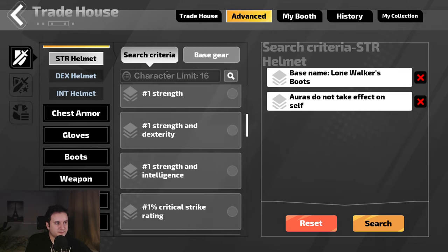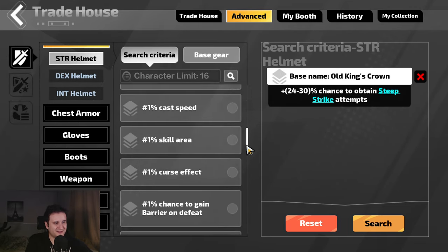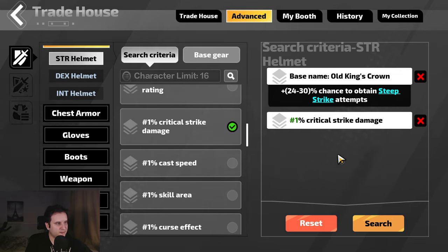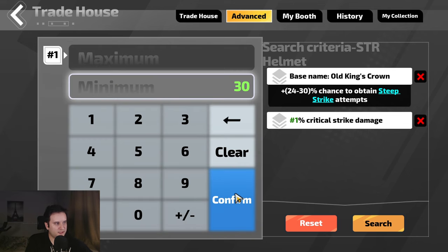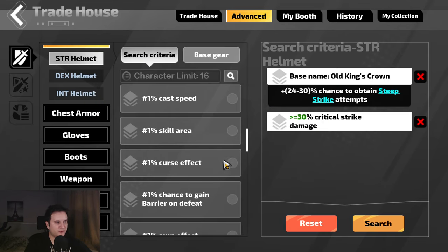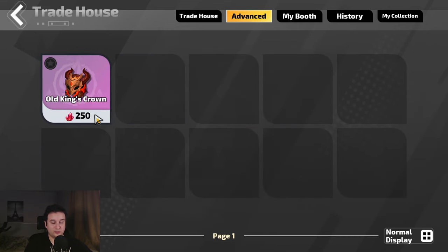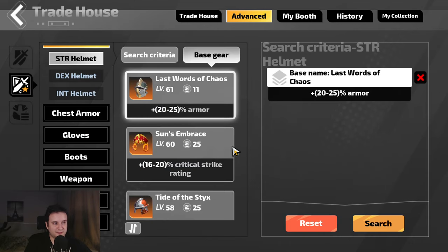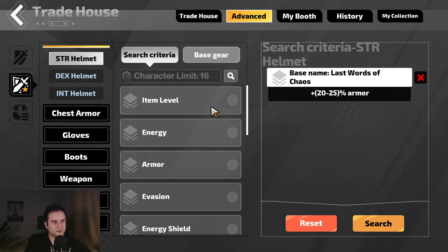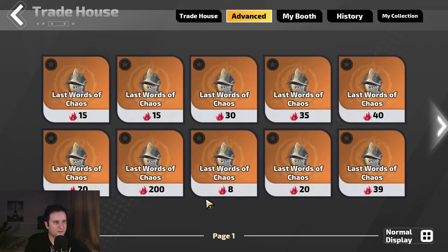You can do the same for rare items, but with rares you'll have to know what you actually want. For example, old king's crown search criteria — there are a lot of mods, so you use the search function. You can also click and specify a minimum value. Let's say we want at least 30 critical damage on this helmet — it only shows the ones with 30 or higher crit damage. You can combine multiple mods: say 20 crit and 20 skill area, confirm search, and it only shows items that have both. Also, don't forget uniques have less energy the lower level they are, so when searching for a good item set item level 85 for maximum energy before you search — otherwise you might get screwed.